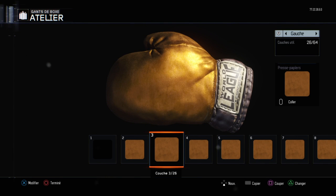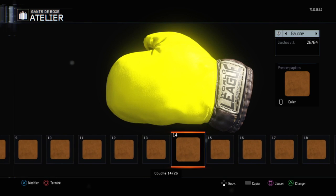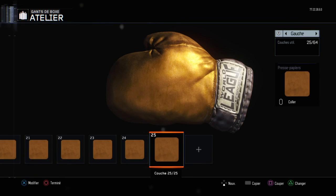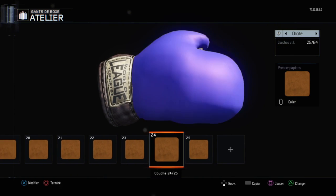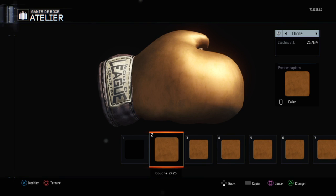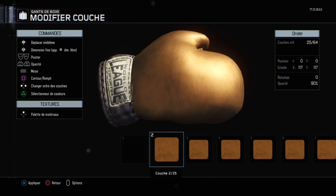Ensuite vous aurez juste à changer l'opacité avec R1 et L1. Vous devrez faire L1 jusqu'à ce que l'opacité soit réglée à 10%. Ensuite vous allez voir déjà un petit peu de changement. Vous allez faire copier et coller chaque couche de ce camouflage jusqu'à 25 couches. Et là vous pourrez apercevoir que le camouflage a un effet vraiment magnifique, et ça donnera un camouflage en or.